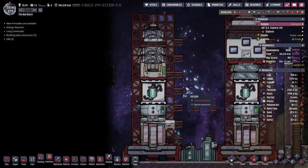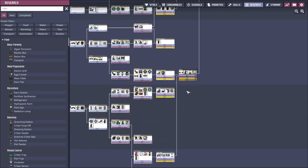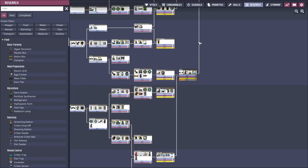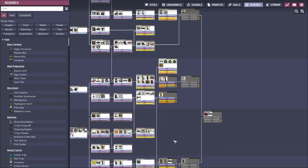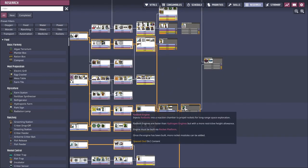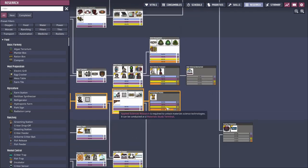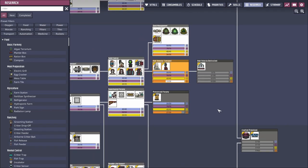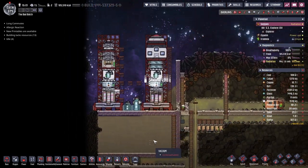We are back on planets. What I want to be careful about is that's going to trigger us being able to do orbital research. We can do the radbolt engine - as we've seen, radiation is perfectly fine. Let's do that. I want to do the orbital planetary transfer stuff.